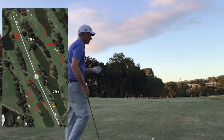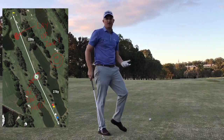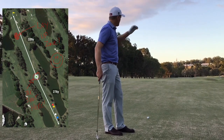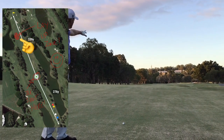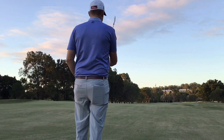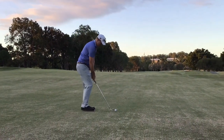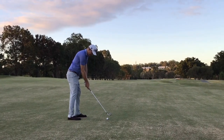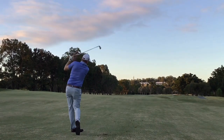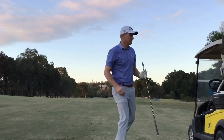Now here's a really important strategy: when you're laying up on a par five, don't fall asleep on the layup. Don't think 'I'm just laying up' and hit a quitty, negative swing without a proper target — you'll end up in the rubbish for your third shot. The pin's on the front right, so I want to lay this up down the left hand side. I'm going to hit it at the mobile phone antenna up on the hill, go through my full routine, pick my target, pick my intermediate target, and hit it like I'm hitting a shot on a par three.